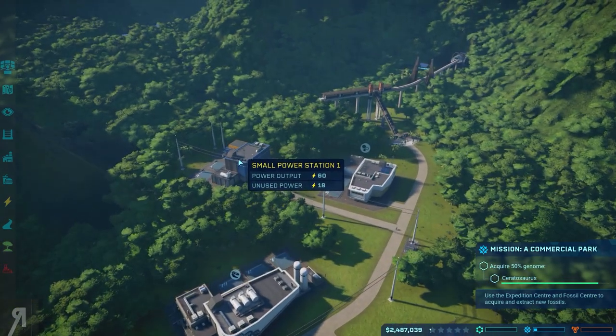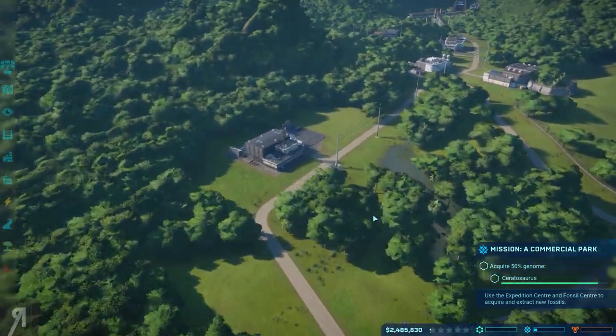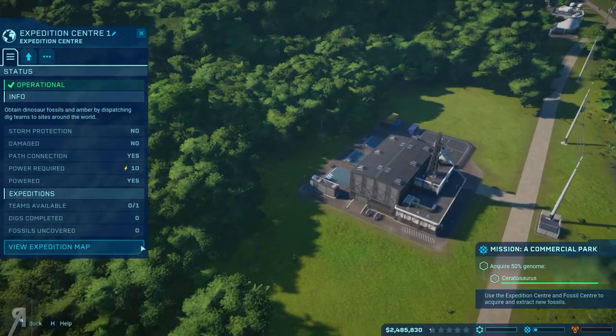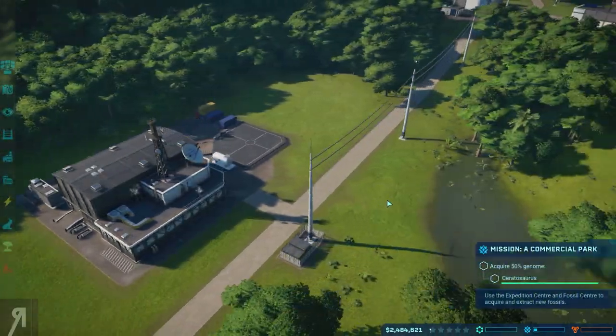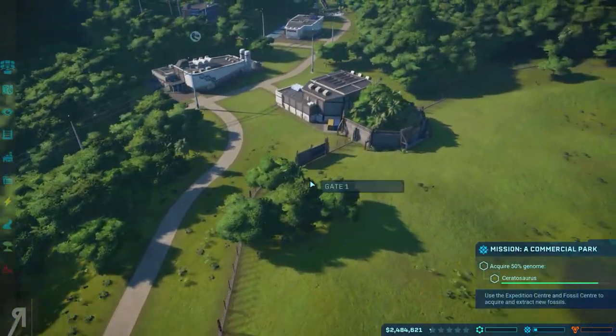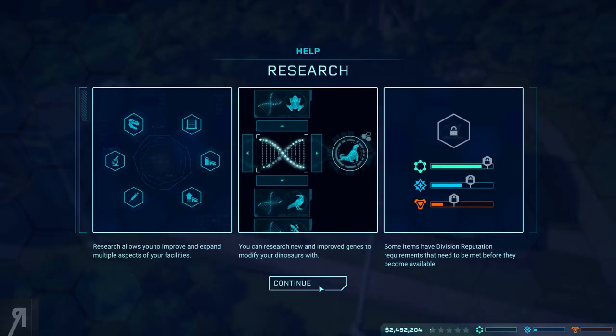We also have a small power station here — that's something we need to balance and make sure is running perfectly. The expedition team has two minutes still remaining, which is absolutely fine. Should I incubate some more dinosaurs? Some items have division reputation requirements that need to be met before they become available. Considering we're focusing on entertainment, science and security should just be gained naturally as time goes on.